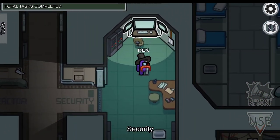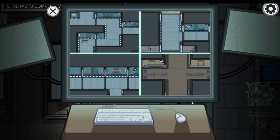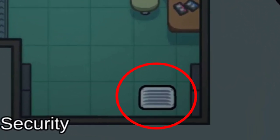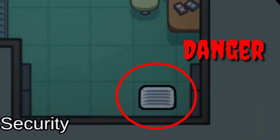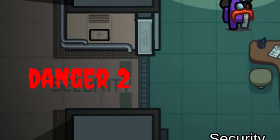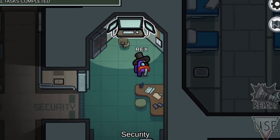The security in Skeld is in my opinion the best, because we have 4 camera visuals on screen at the same time which is easy to find the imposter. But the security room has a vent here so it will be an easy target for an imposter if we are on vitals. Also the security doors can sabotage which cannot be done in any other maps.